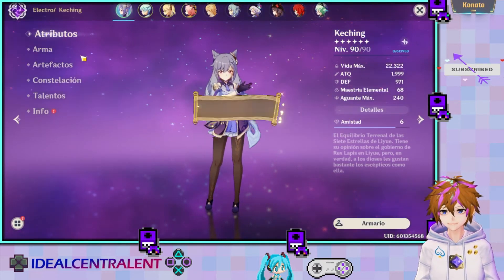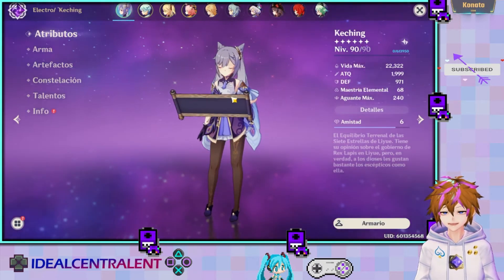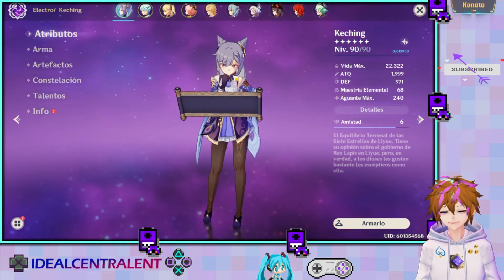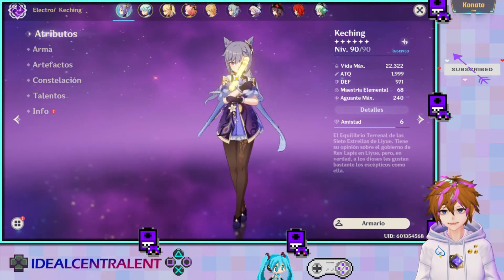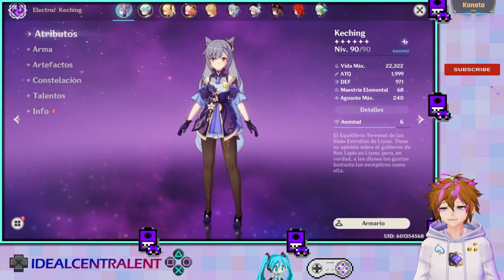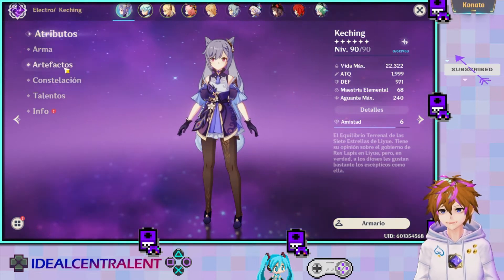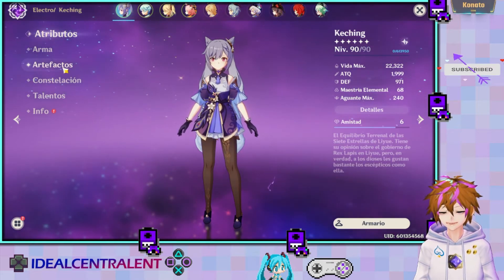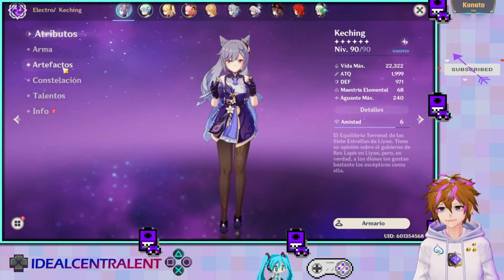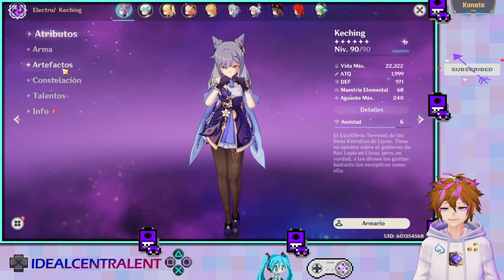Keqing escala con daño crítico, como ya mencioné en la sección de armas. Hay que tener mucho en cuenta qué le vamos a poner en los artefactos. Yo les doy una guía de early y una guía de late. Vamos primero con la guía early.